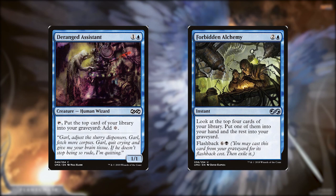Deranged Assistant for 1 and a blue, it's a 1/1 human wizard. Tap, put the top card of your library into your graveyard. Add 1 colorless mana. Forbidden Alchemy for 2 and a blue, it's an instant. Look at the top 4 cards of your library. Put one of them into your hand and the rest into your graveyard. And it has Flashback for 6 and a black.